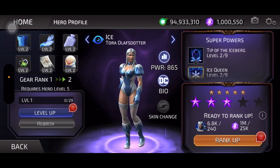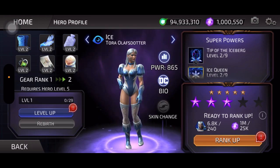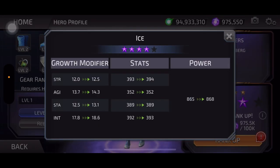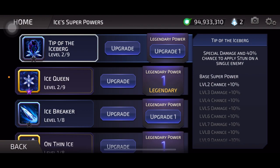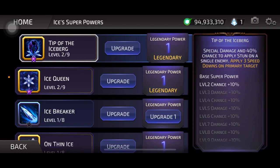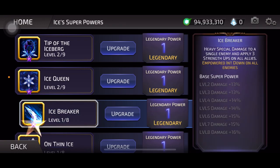All right, next we have Ice — we got some crystal meth vibes here. Tora Olaf's daughter — I didn't know Olaf had a kid. I mean, she was magically made by Elsa to begin with, right? Anyway, let's get her stars sorted. Pink — there you go.